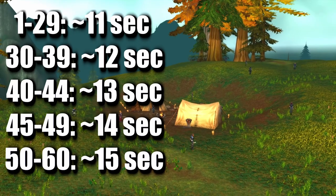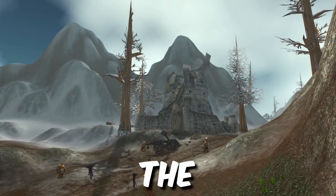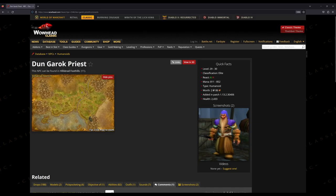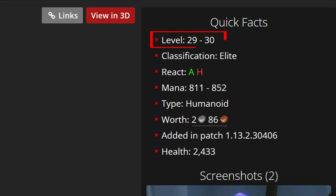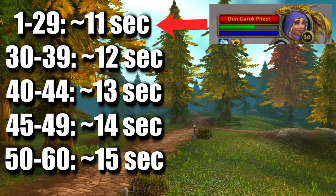For example, mobs between level 1 and 29 leash for around 11 seconds. Except there's still a bit more to it — the timer is based on the lowest value in the range of levels a mob can spawn. For example, Dungarok priests in Hillsbrad Foothills spawn between levels 29 and 30. Because their lowest value is 29, they correspond to the 1-to-29 leash timer, even if they're level 30.